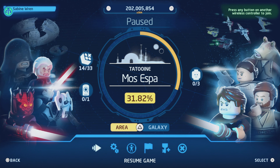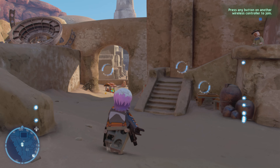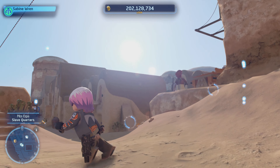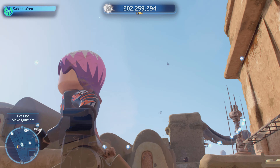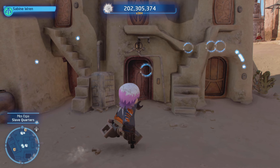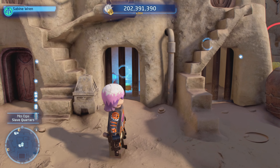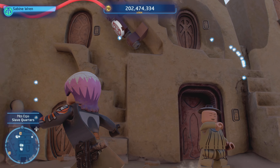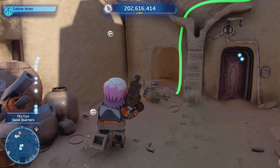We're back with some more LEGO Star Wars: The Skywalker Saga, right where we left off last part. Going over here to see where this leads — oh, I could have slid down that rope! I see there's one here. It's locked in there — okay, I see a wire. That opens that door.